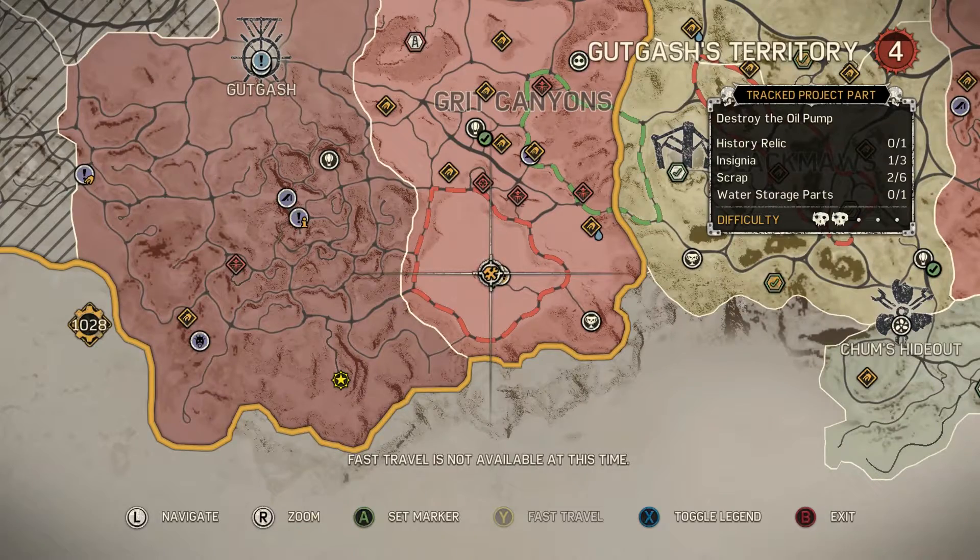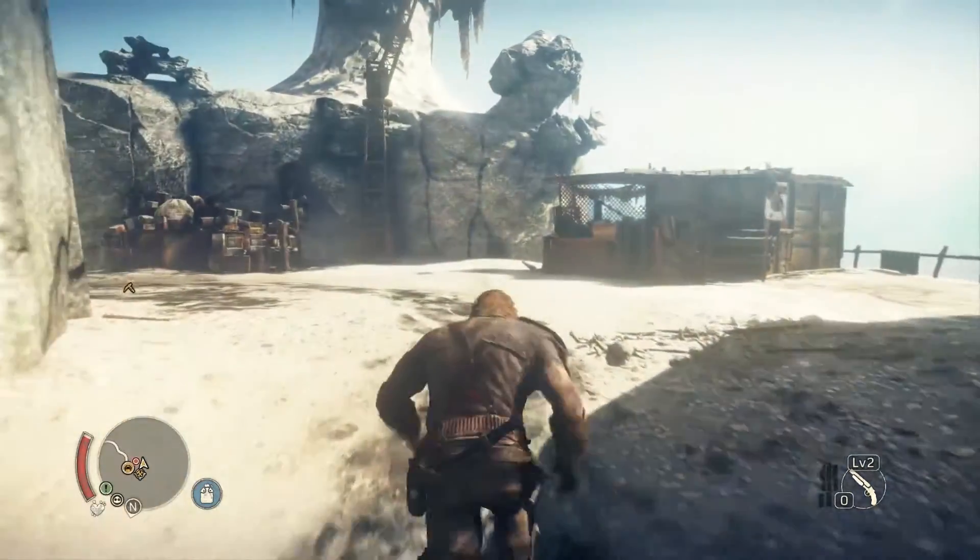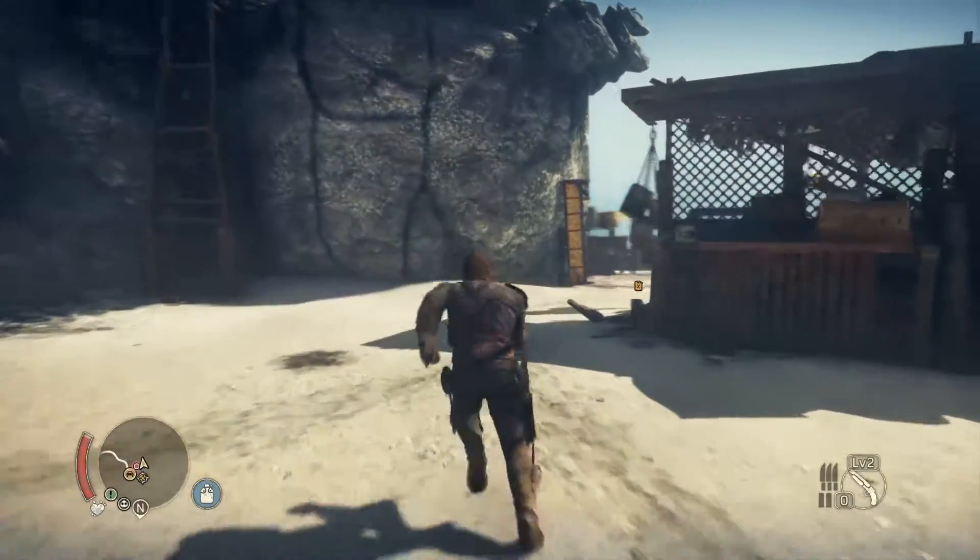For the final part, you'll find it at an oil pump camp at the southern end of the Grit Canyons. Continue forward until you find this open area, head directly to the building in front, and there you'll find your final piece.